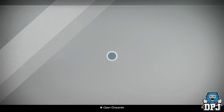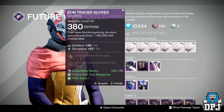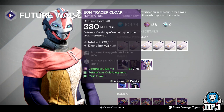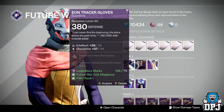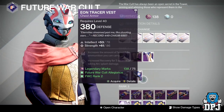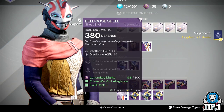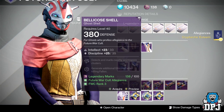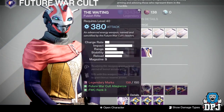Now at Future War Cult. The class item is Tier 12 compatible — max stat at 35 Intellect and 25 Discipline, equalling 60, which is the max you can get on a class item. Pick this up if you're with Future War Cult and need a max Intellect/Discipline class item. The ghost shell here also just about scrapes Tier 12 compatibility, so if you need a ghost shell and you're in allegiance with Future War Cult, this is the one.